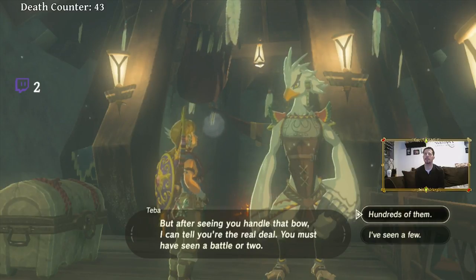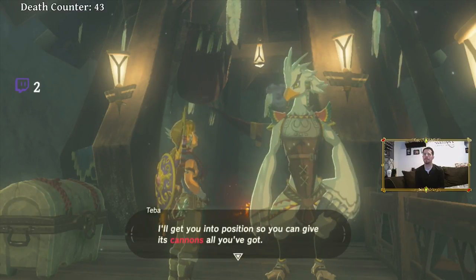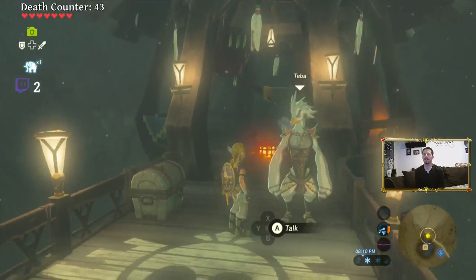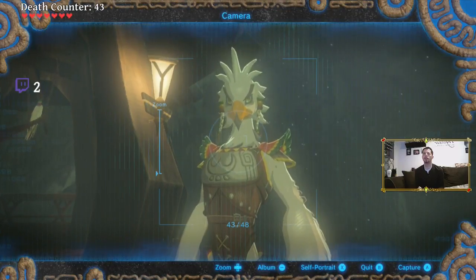Oh my god, here we go! I'll use the Swallow Bow I guess. Whoops. Alright, here we go — one, two, three, four, boom! That was super easy! Wow, that was awesome. I got that done — easy peasy. You're a skilled archer. It was as if time stopped with every arrow you let fly. When you first showed up I thought someone was pulling a prank on me, but seeing you handle that bow, I can tell you're the real deal. You must have seen a battle or two. Hundreds of them.